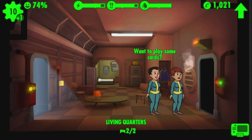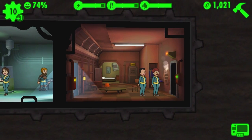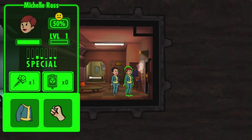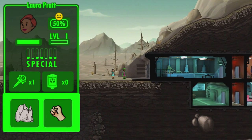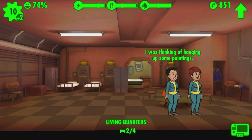Here we have two women living together — it appears this game does not support same-sex couples having babies. I suppose in the fallout there is no adoption center. And here Alexander Peterson has been attacked by yet another mole rat. At this point in the game we're getting so many dwellers, I don't even know what to do with them all.